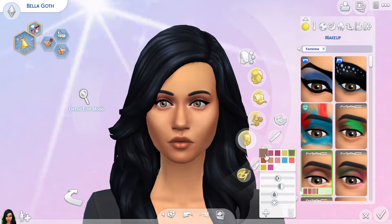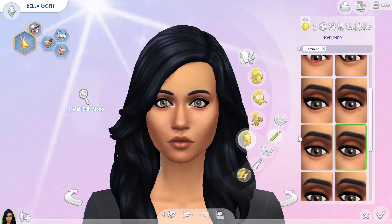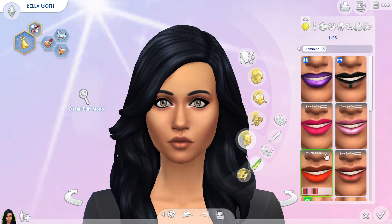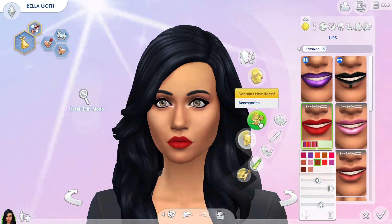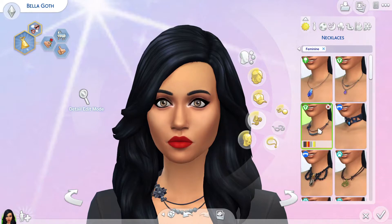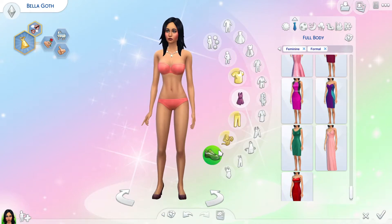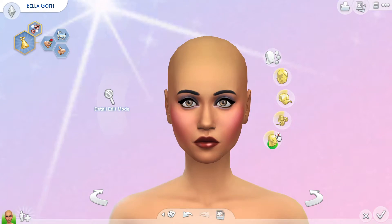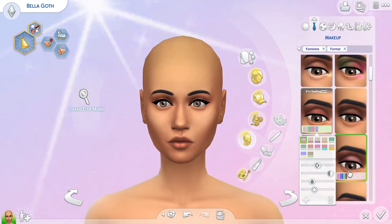I kept her makeup pretty simple — just giving her a little bit of eyeshadow with a pop of highlight in the corner, a little eyeliner too. We gave her lipstick on the majority of her outfits. At first I was going to go for a nude lip and it looked really pretty, but then I went for more reds because she's Bella Goth. I gave her a cute little necklace and it kind of completed the outfit.